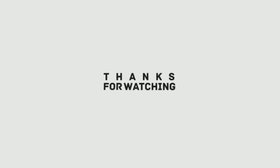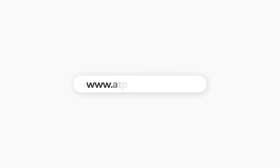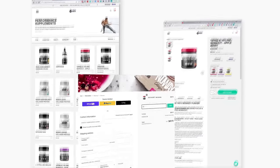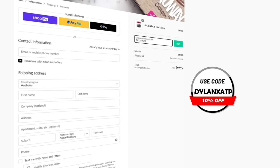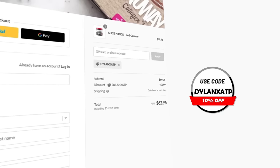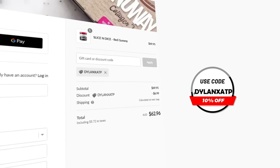Thanks for watching. If you enjoyed the video, I'd really appreciate it if you hit the subscribe button. And lastly, if you want any pre-gaming fuel or supplement, head over to atpscience.com — first link in the description — and use the code DILLANETSATP at checkout to give yourself a discount. Not only is it the cheapest way to get supplements, but it helps me out a ton, so thank you.